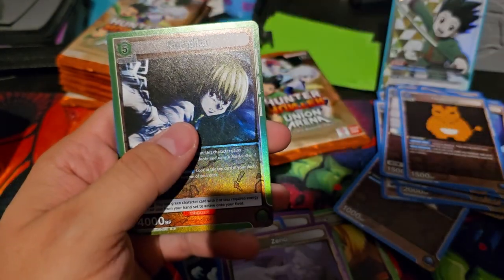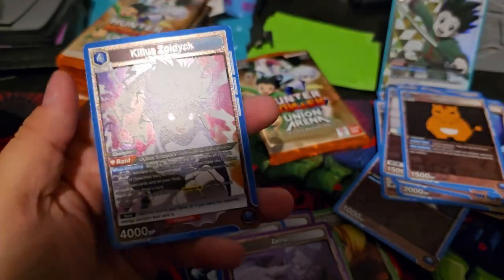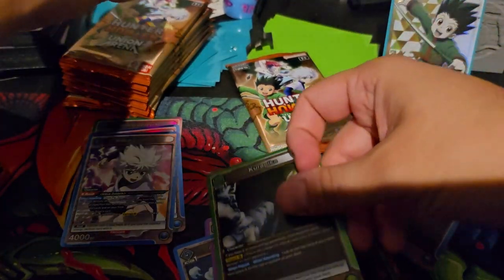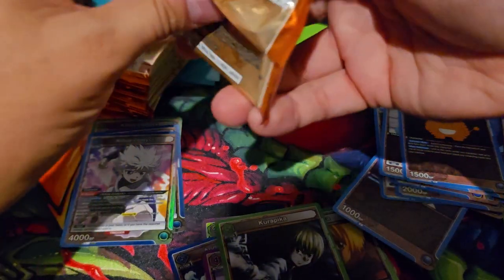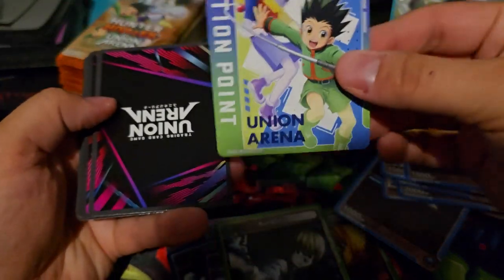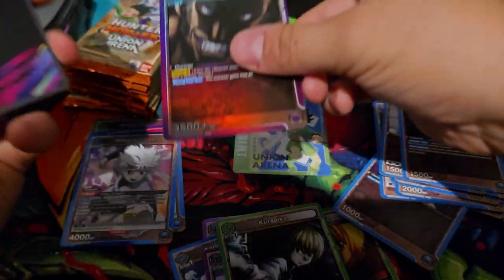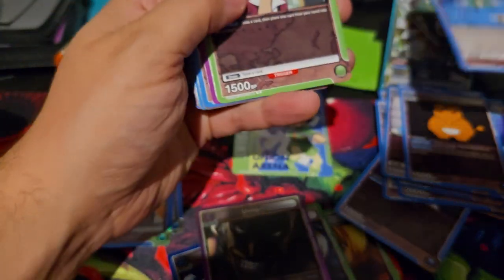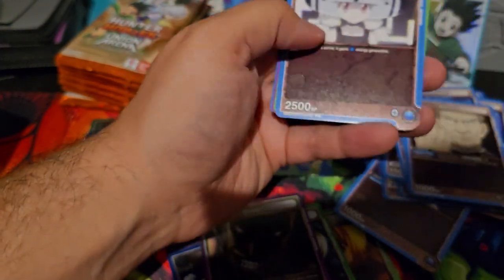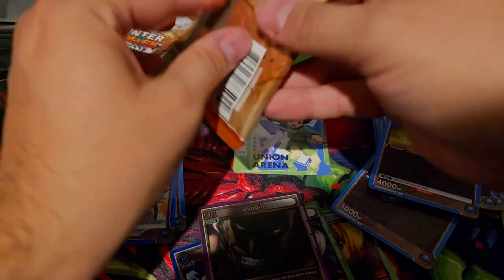This is a good box — all the Karapikas and Gons that I need. Action point now — it would be amazing if we got the foil. Nope, that's still a really cool action point. I'm just going to sort this really fast, making my life a little easier. Sorry about that.